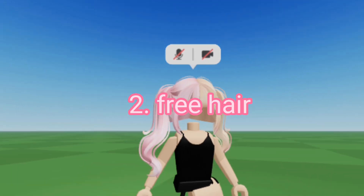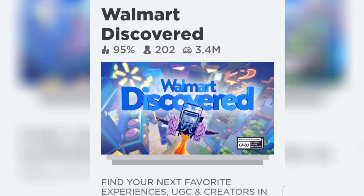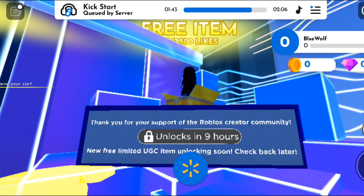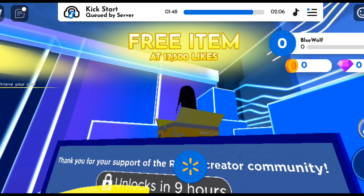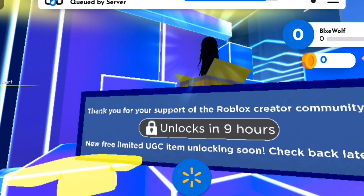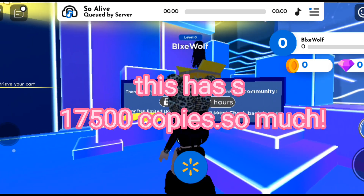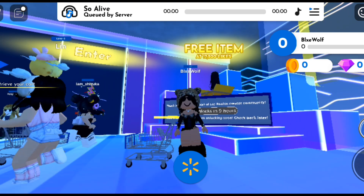Now let's move on to the free hair. Here is the game that you want to go to — it is called Walmart Discovered. When you go into the game, wait for everything to load. There's going to be a countdown for the free hair. As you can see, it says 'unlocks in 9 hours.' So you just want to go into this game and claim this. Finish this video first so you know everything, and then go into the game and check out what time it is for you.